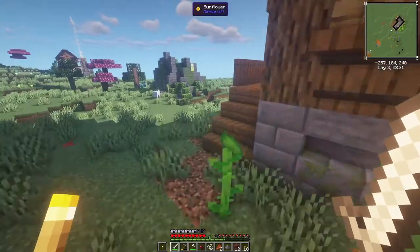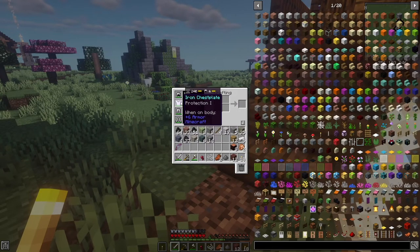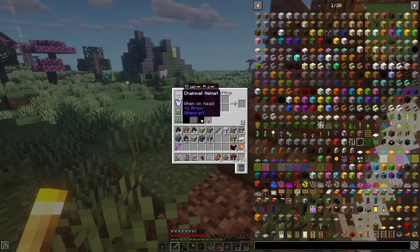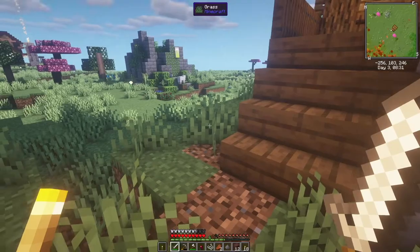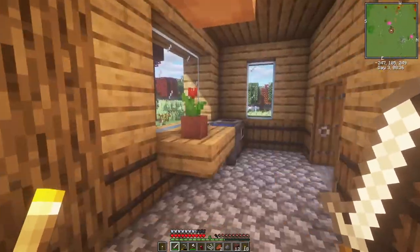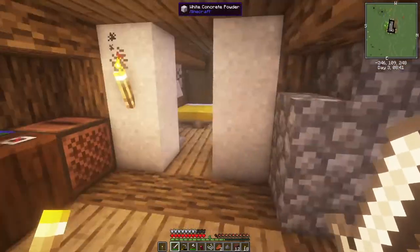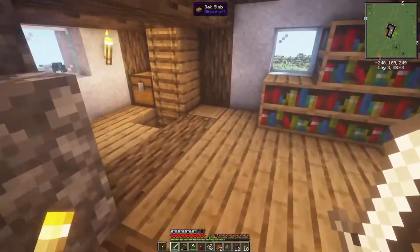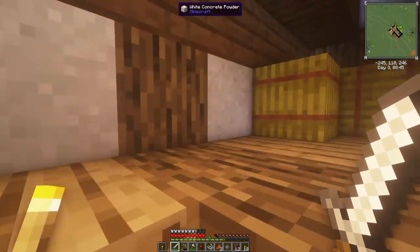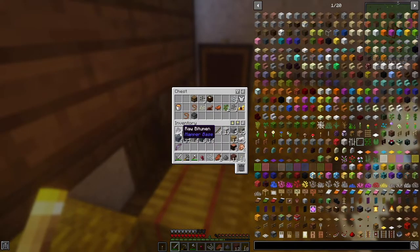We want to go on a bit of an adventure today. We've got a full set of iron with some enchants — protection one on it — and a chainmail head. I think we should put some stuff away and go on a little adventure. We need a better chest system. We really don't have much storage at all. We've got one chest there and some stuff up in the loft. It's a bit pathetic, frankly.